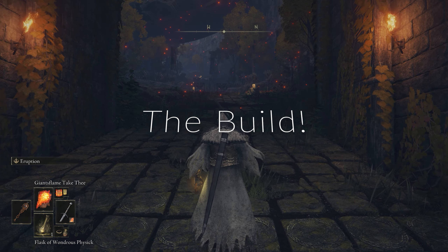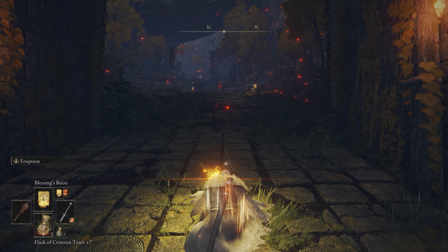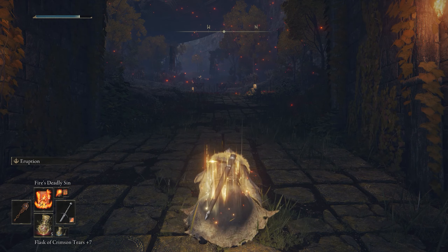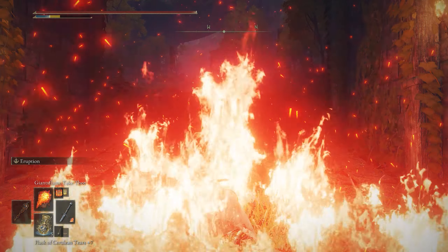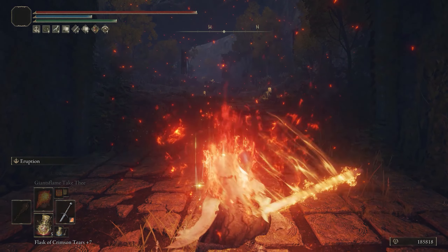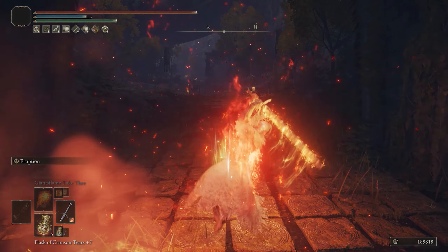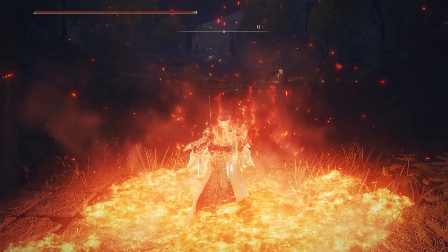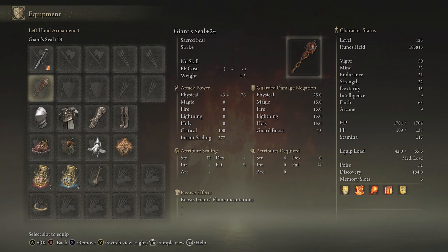For the buffing order: first drink your Crimsonburst Tear, then cast Blessings Boon to negate some of the damage from Fire's Deadly Sin, then use Golden Vow. You can refill your FP after casting Fire's Deadly Sin. We have the Giant Seal and the Bastard Sword with Eruption on it in Flame Art — let's jump into equipment and stats.